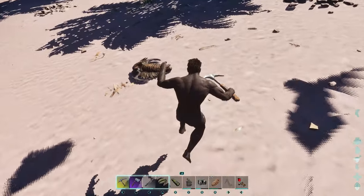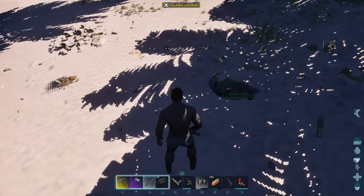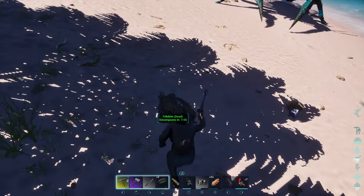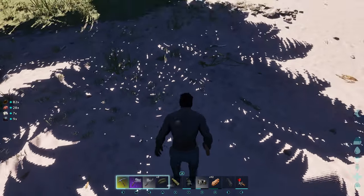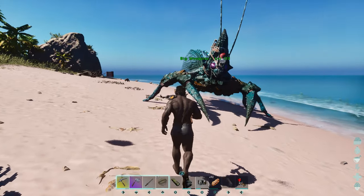You can see we have another one right here, so you can just travel the shoreline and keep finding them and kill them. They're very easy to kill and they don't attack you when you hit them. Sometimes it can be finicky when you're trying to get their body — sometimes they do not give you any black pearls, so it's kind of iffy.